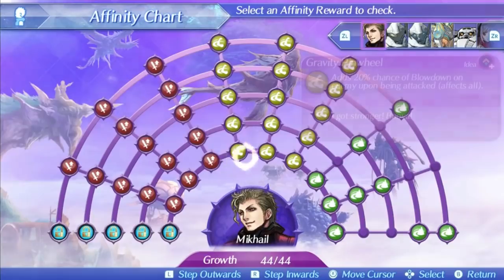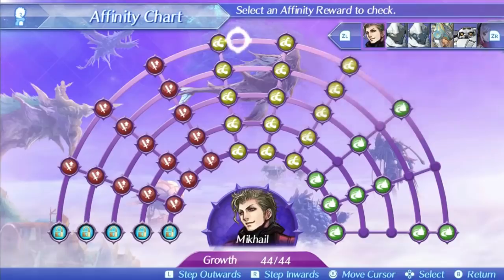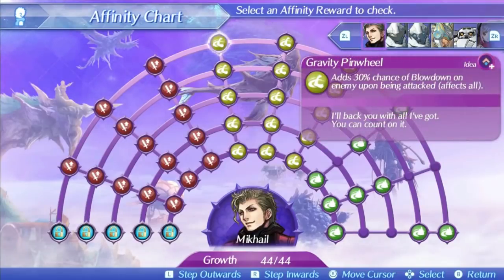Mikhail's final skill is Gravity Pinwheel. This adds a 20% chance of blowdown on the enemy when he is attacked at level 1, rising up to 30% at level 5, and it affects the entire party. Any enemy not immune to blowdown has a 30% chance of being blown down on every attack they use on Mikhail or his allies, interrupting them completely. This is a nice ability for a tank to limit enemy damage output. However, it only works if attacks actually hit Mikhail, and with a ton of evasion that's not likely. It's a unique skill and very good against enemies with lots of AoE, but it doesn't synergize super well with his evasion. At least it's nice if he loses aggro since it helps out his party members.